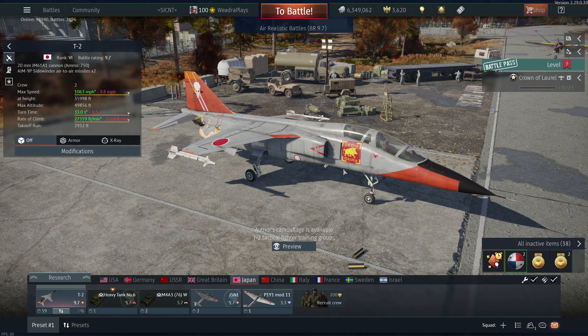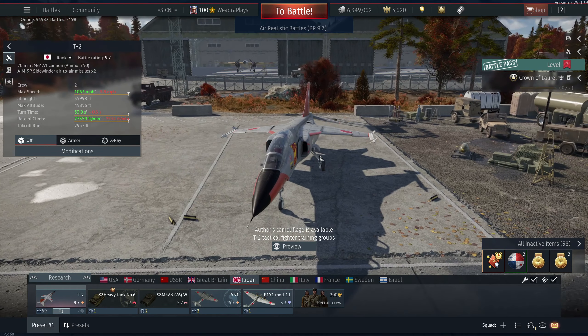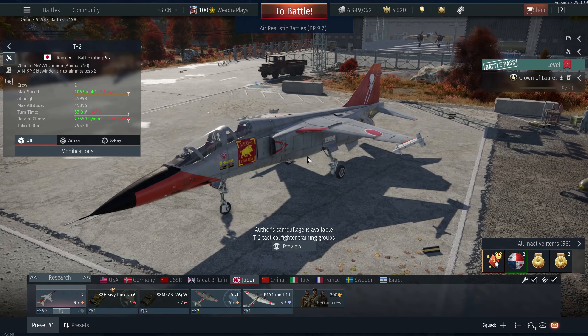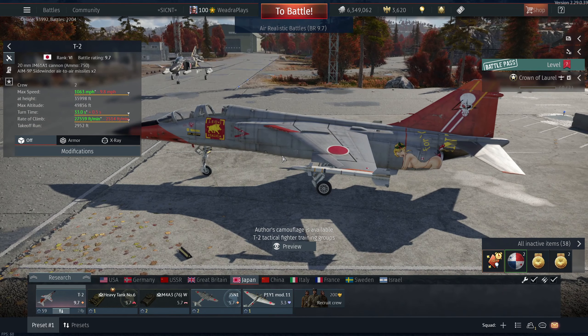Back when this plane first came out it was king of the skies — you could do just about anything and get away with it. But you want to play the T2 how you would the lawn dart, the F-104, because that's basically what this plane was training the Japanese to fly back then, so that's how it plays in this game. Unfortunately it doesn't have flares, so we've got to keep our eyes out especially in these up-tiers. This BR bracket is up-tier city.